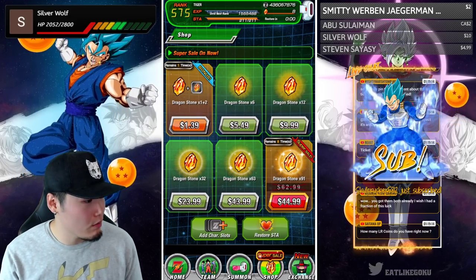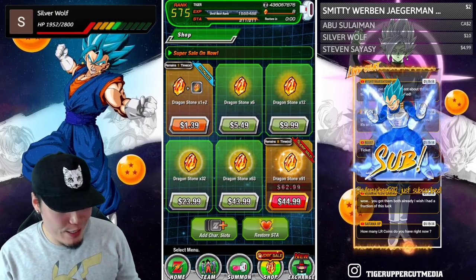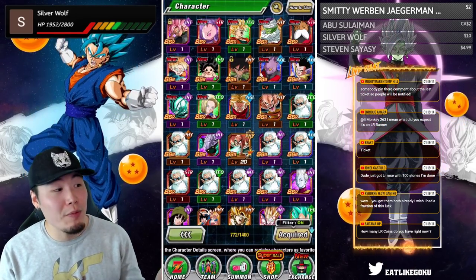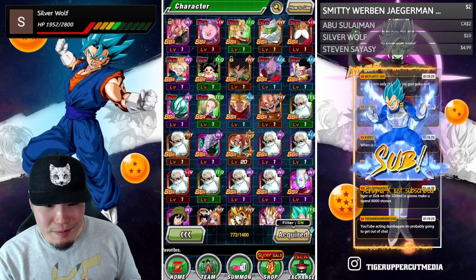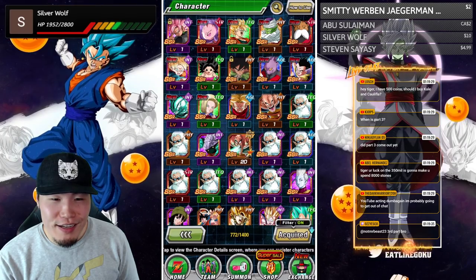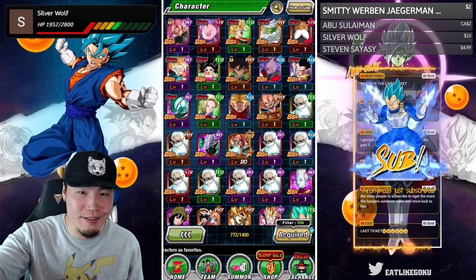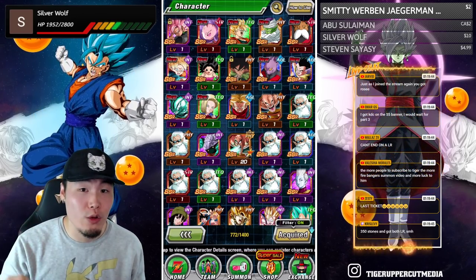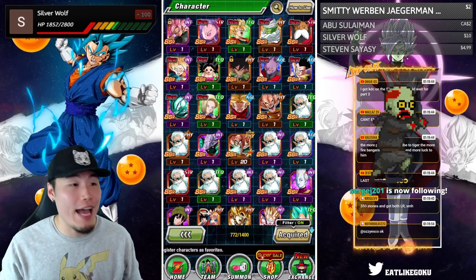Smitty Werbin with a dollar dono: 'Didn't get Black or Broly but secured that UI Goku' — that's sick! For my friends that just popped into the stream, seven multis got us this, so I think it's time to stop. YouTube's acting dumb again — I'm probably going to get out of the chat. Where's the last ticket? Talon is here — ask Talon. But if you're serious and not trolling, the last ticket is coming in part three, so wait like three days and you'll be able to get it through a mission.